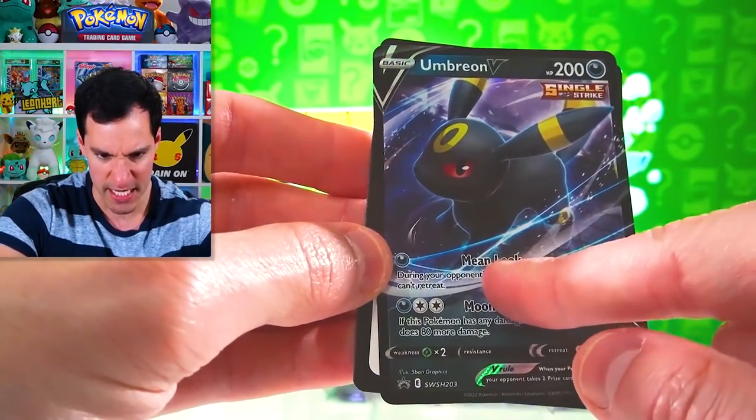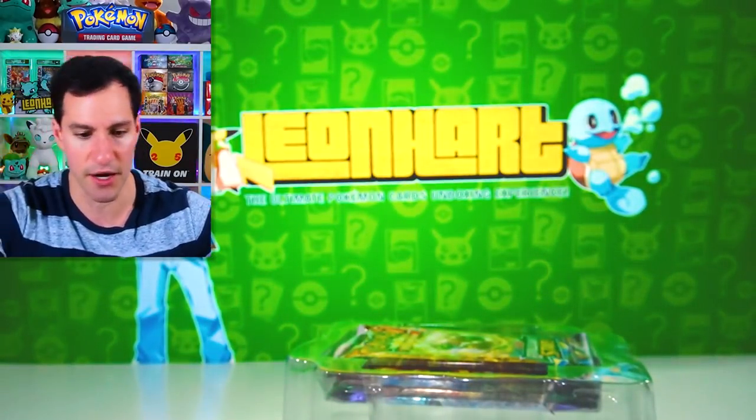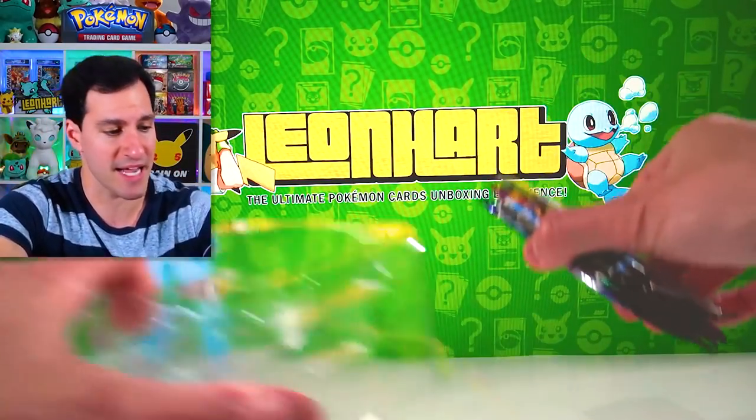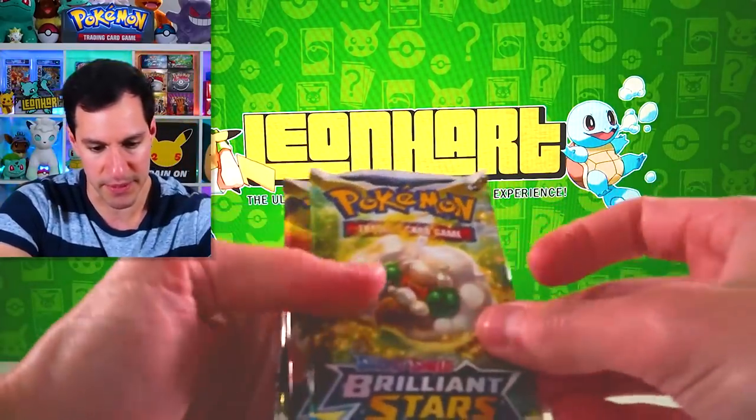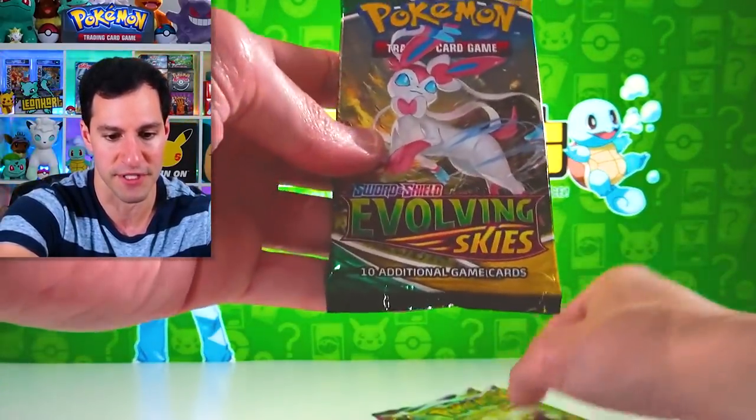Umbreon V Blackstar promo — Mean Look. There's the tin code. The packs are the same as the Sylveon tin, which I'm completely fine with because they were great pack combos anyway.